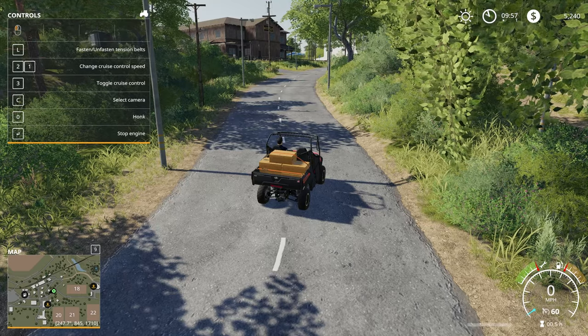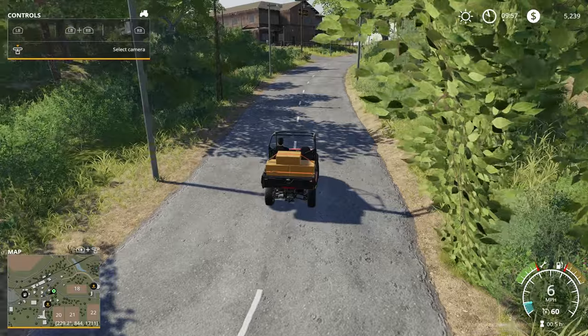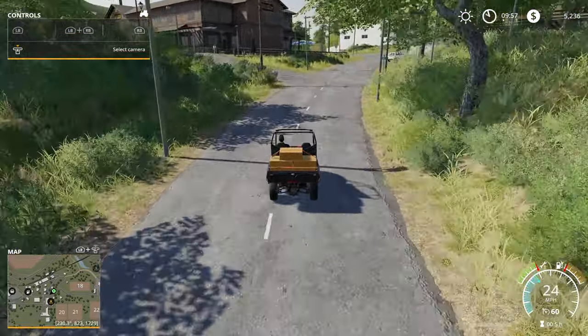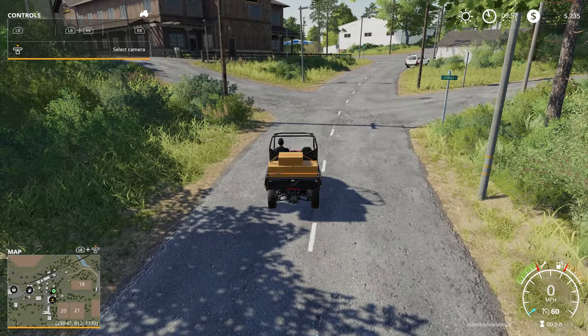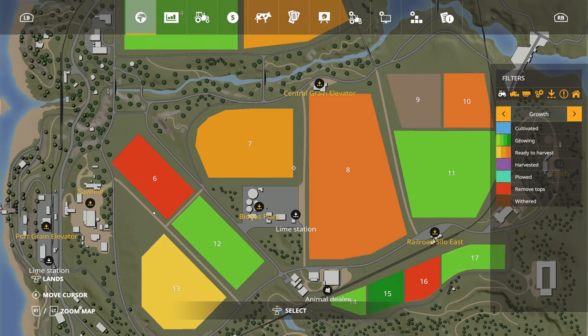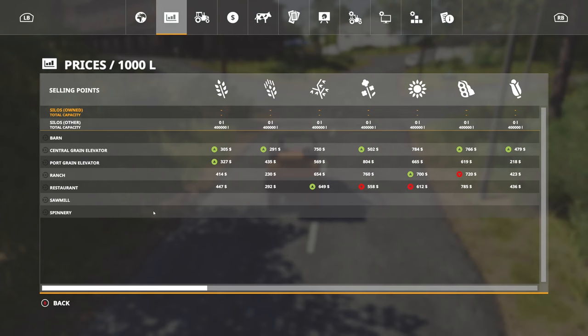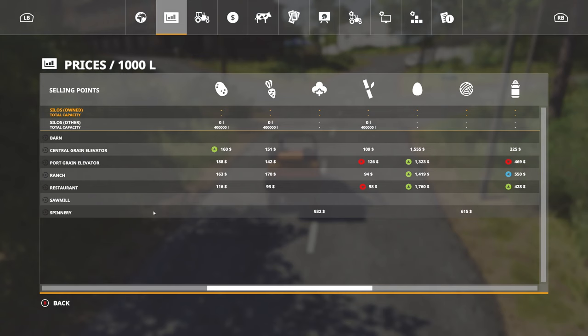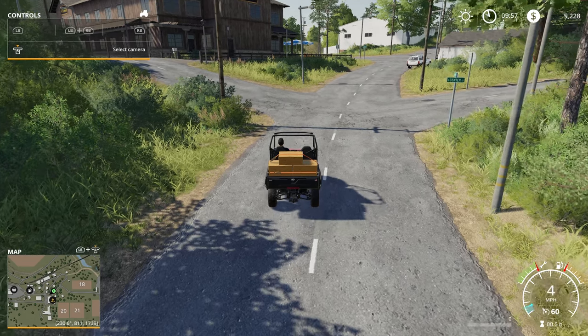Hello, this is Broar, and welcome back to another episode of Let's Play Farming Simulator 19. We are hauling a load of eggs to the restaurant over here. I should probably check to make sure that is the best price. Although, even if it's not, it's probably good enough that I'll do it just because it's close by. Eggs, restaurant — yeah, definitely the best price, so we're good.